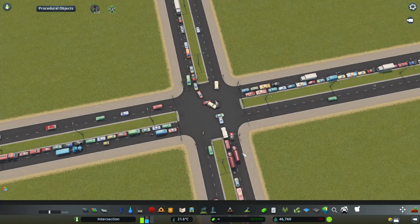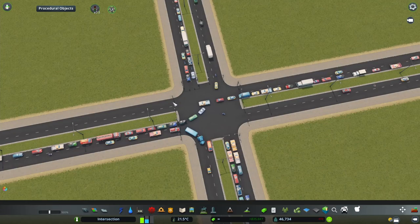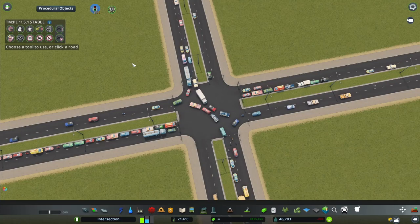In Cities Skylines, here is an ordinary four-way intersection built using the four-lane medium road. By default it creates the vanilla traffic lights with the default traffic light phases. As you can see it's not really working all that optimally, so what I would like to do is use the Traffic Manager mod and its timed traffic lights function.